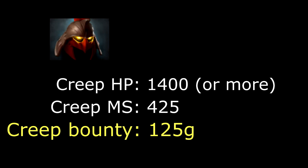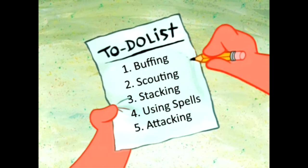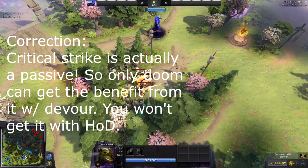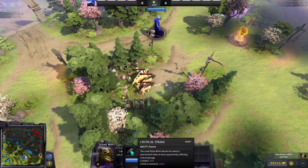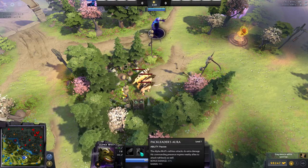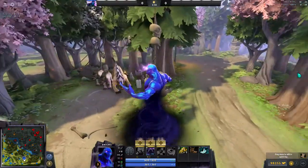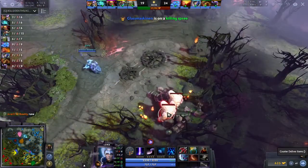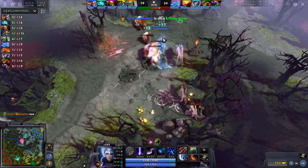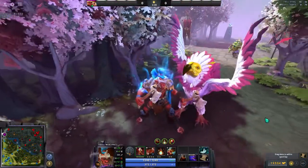So which creeps do you use with Helm of Dominator? Overall there are five different things you want to be doing with it. Number one is buffing yourself. The most common pick is the Alpha Wolf — it has two auras. The first is Critical Strike, giving you a 20% chance to deal 200% damage; someone did the math and this increases your damage output by about 20%. It also has Pack Leader's Aura, giving you 30% bonus on your base damage — only your primary attribute base damage, not bonus damage from items like MKB — but it's still a super good aura.